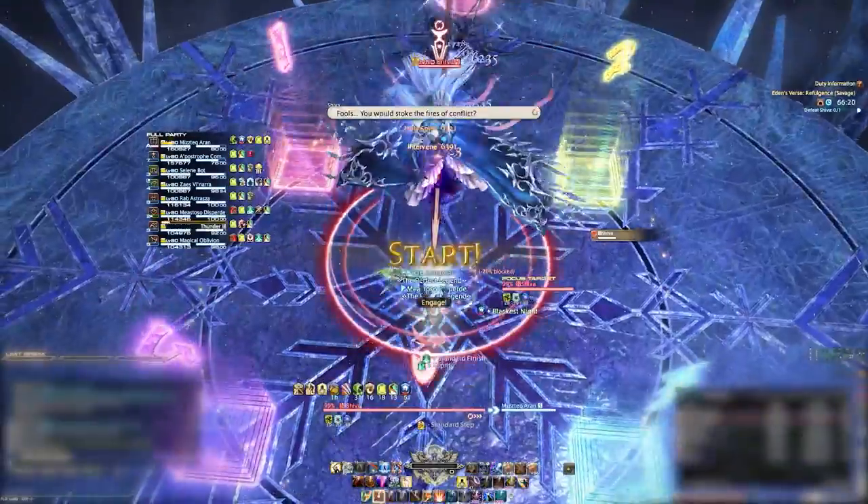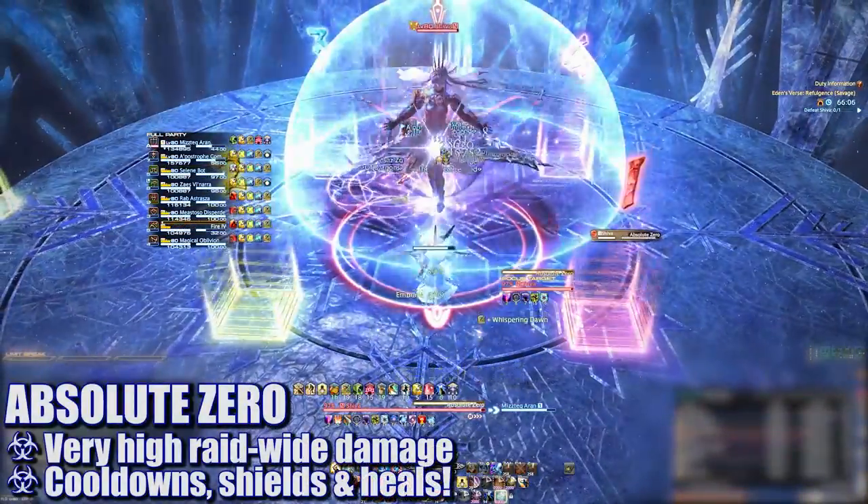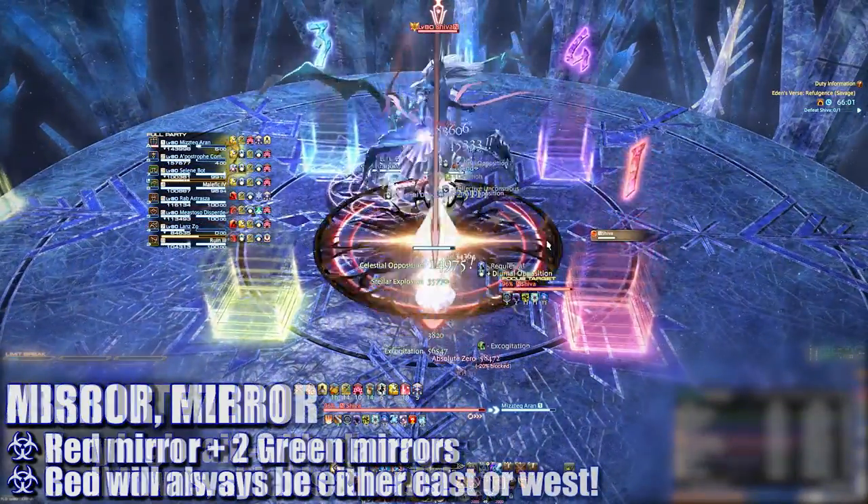My name is Mistech and I'll be your raid guide. We begin by pulling the boss into the center of the platform. Absolute Zero is a very heavy hitting raid-wide blast — be sure to mitigate and heal through this appropriately.